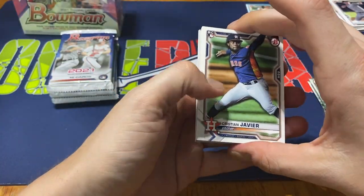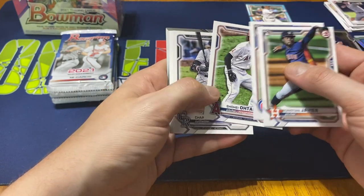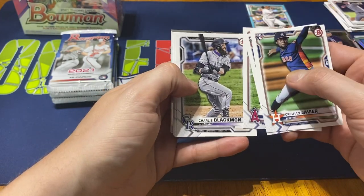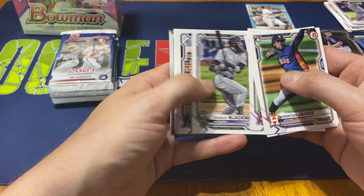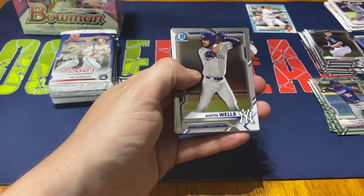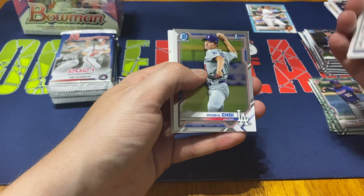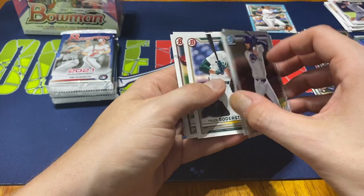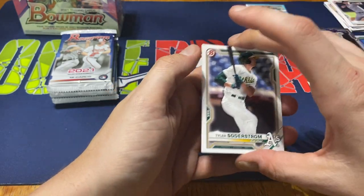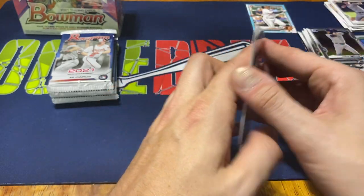Next pack. We have Christian Javier rookie, Braylon Marquez rookie, Ohtani — just saw he announced he's going to be in the All-Star Home Run Derby, that should be exciting to watch. Charlie Blackmon, Brian Anderson, Bryce Harper, Yadier Molina. Then our chromes: Austin Wells and Hung Lu Chow for the Dodgers, Bowman first. Tyler Soderstrom, Bobby Miller, and Robert Puason.